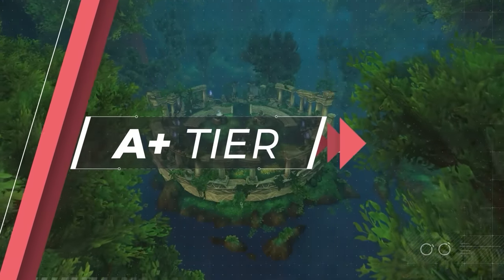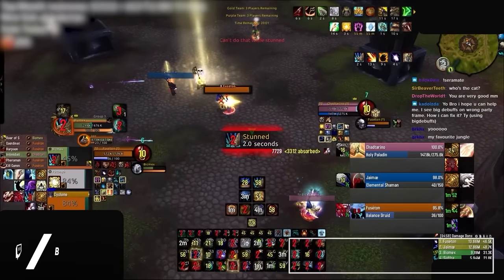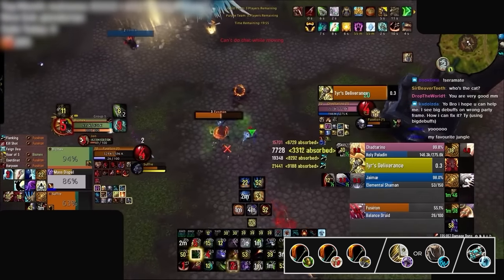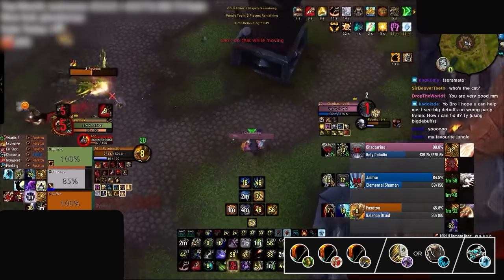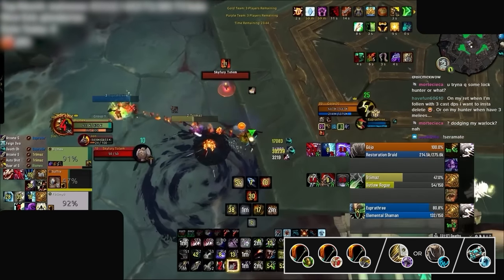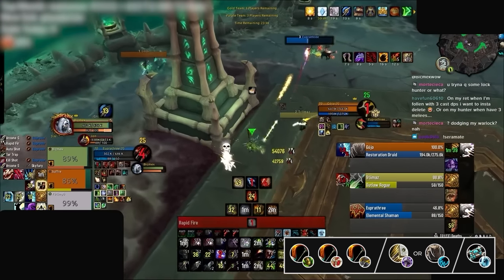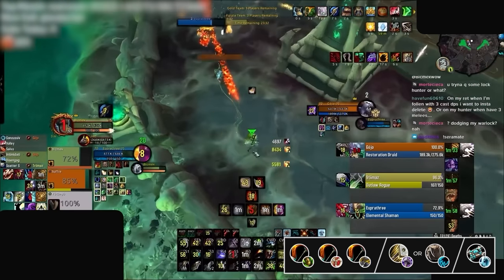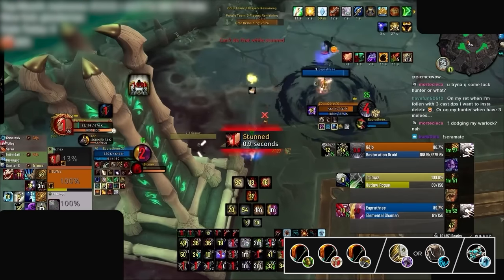Now let's drop down to the A-plus tier, where the comps are still incredibly strong but have a few more bad matchups than their S-tier counterparts. First up are the Hunters, with two very similar playstyle compositions in Ret Hunter Priest and Jungle Cleave. Both can be played with any Hunter spec and are very setup-oriented, tunneling one target and performing consistent CC chains on the healer through stun traps and fears. These comps sit in A-plus tier because, although strong, they require high tempo and consistent crowd control, leaving little room for error, and can lose on mana to the tankier S-tier comps of Augmentation Melee and Ret Warrior.